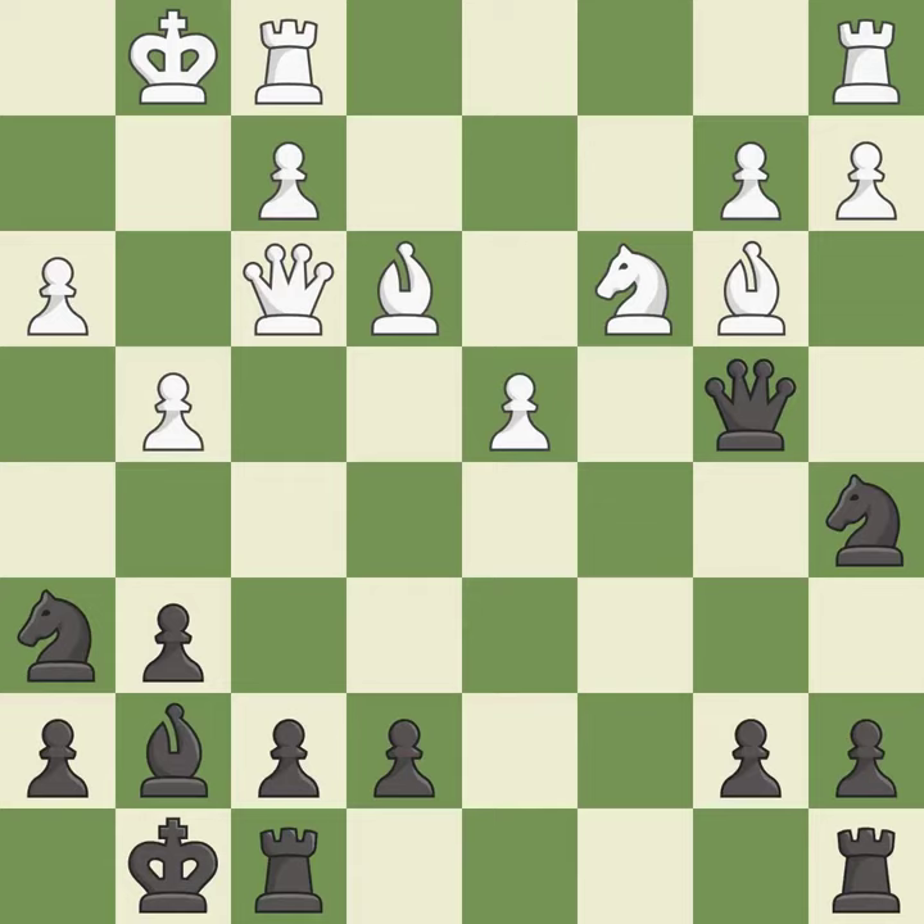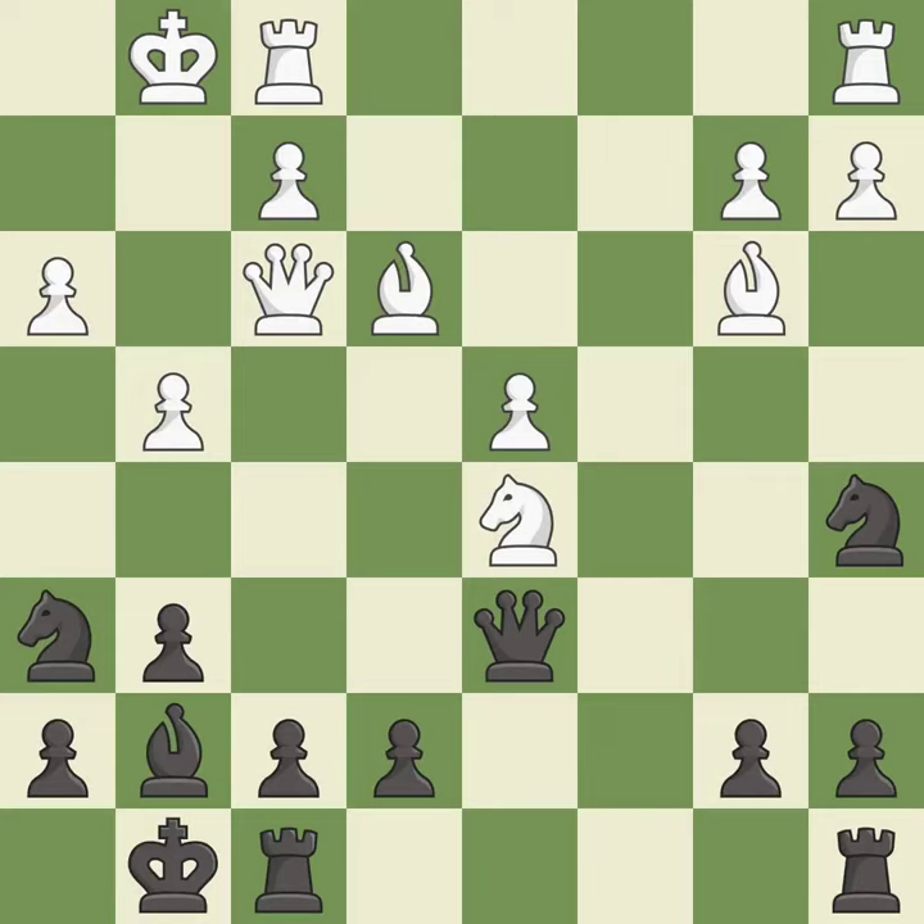This allows the opponent to win a tempo by threatening a queen — it is a miss. This attacks a queen, winning a tempo when it moves away. This move puts the queen on a safer square.